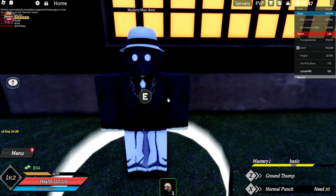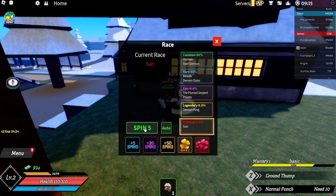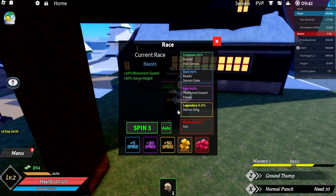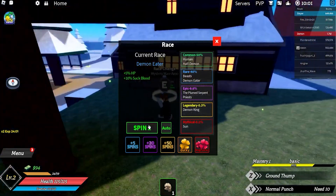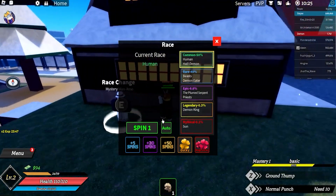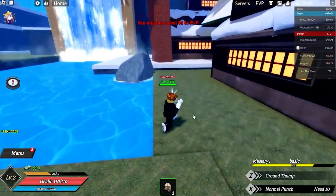Race change — this is the mystery man. What can we do with the mystery man? Change race. You want to betray your race? Yes, I want to betray my race. Let's spin and see what we got. We got beast — actually a human first, but then we got beast. We are aiming for mythical, legendary, or epic. Let's spin more. Current race: demon eater. Let me spin again — give me some luck. We got beast! Alright, we are in the beast club. I'm kinda happy with beast, though. It's better than human race.